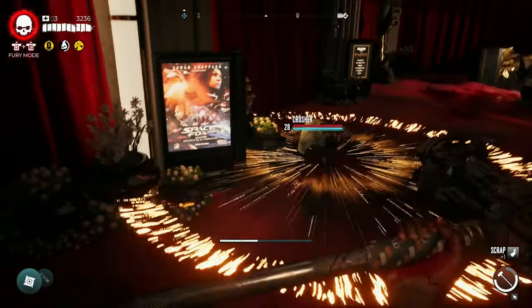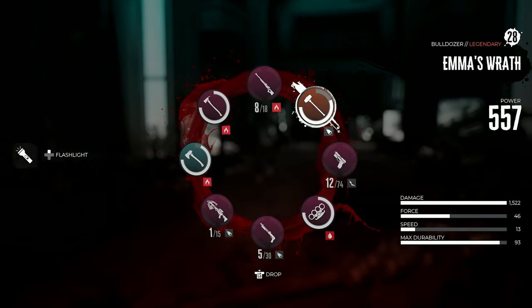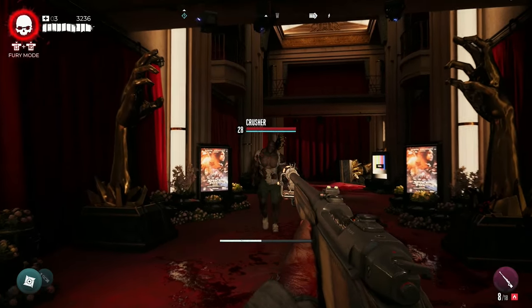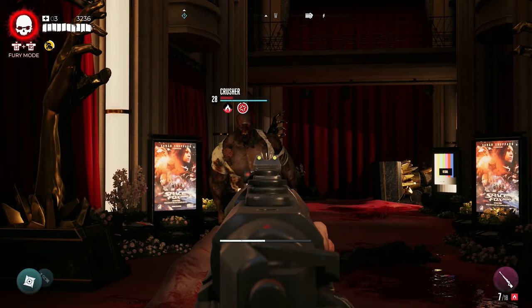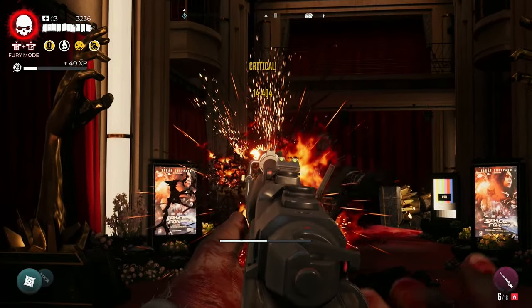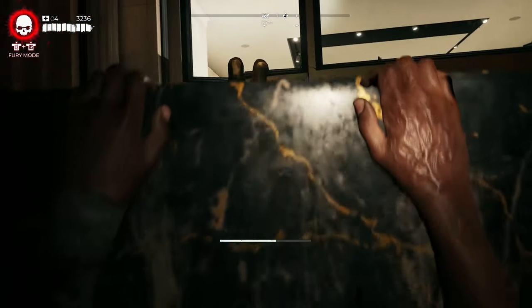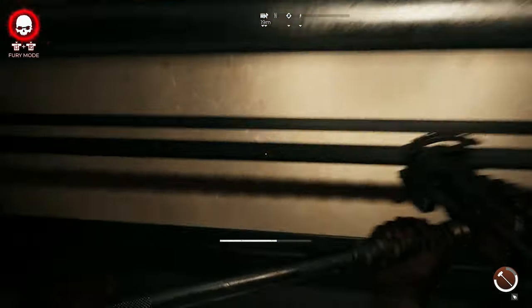But if you've unlocked a certain area within LA, I'm going to go ahead and show you where you can buy the rifle straight outright. Let's go ahead and kill this crusher, because let's show off the power of the rifle. Two shots, and dealt with. After dealing with that crusher that came out of nowhere, you want to go over to your nearest fast travel location.